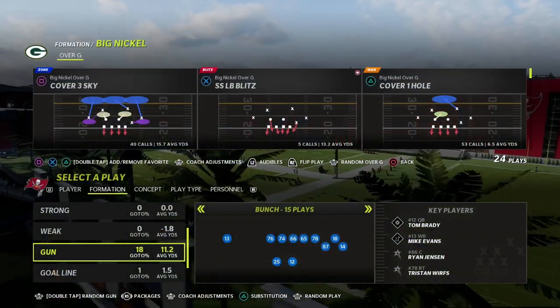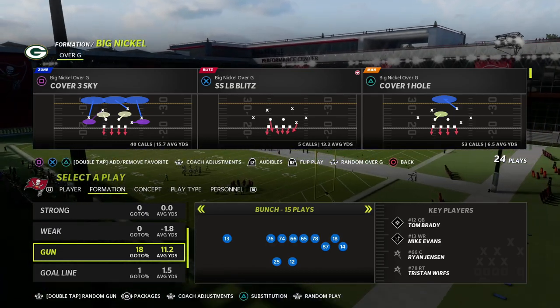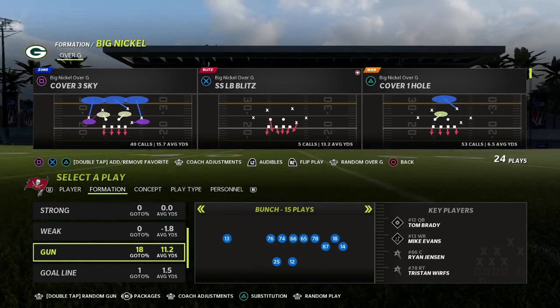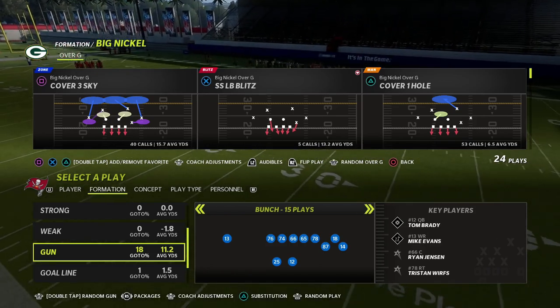In this video I'm going to be breaking down one of my favorite man-to-man defenses in Man 22 and a secret tip that you might not know about Big Nickel Over G, that I think makes it one of the best formations in the game to run man-to-man defense with.